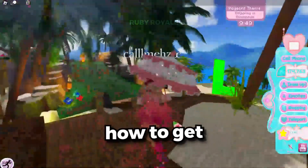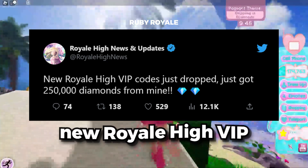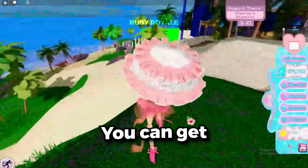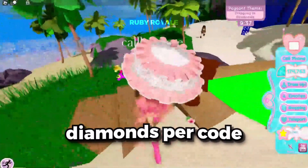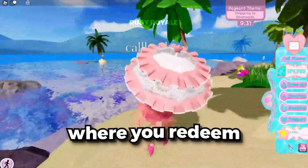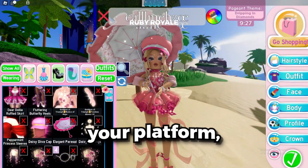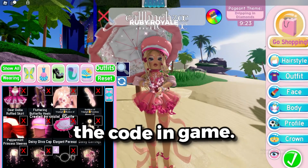Now, let me finish showing you how to get these Royale High Diamonds. You guys may have heard about the new Royale High VIP codes that just dropped, and let me tell you, they're insane. You can get anywhere from 50,000 diamonds to 250,000 diamonds per code. And the best part? I'm going to tell you exactly how to get your own code. First things first, head over to the page where you redeem your Roblox gift card codes. Depending on your platform, you'll need to visit either Roblox's official website or redeem the code in game.